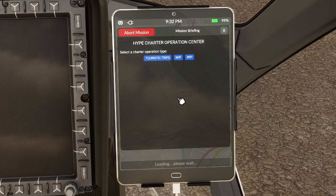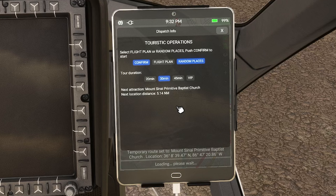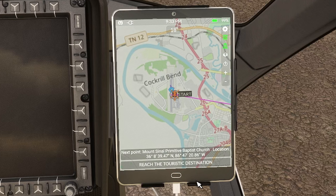Click on Charter Operations and select Charter Operation Center version 0.2.1. It looks like we've got a location — Mount Sinai Primitive Baptist Church — and we'll hit the tourist trip, 5.14 nautical miles. We've selected a 30-minute tour duration; I'm going to adjust that down to 20 minutes and click confirm.